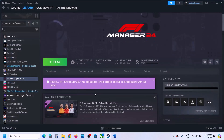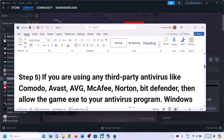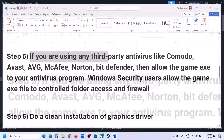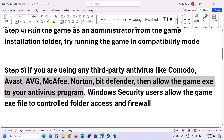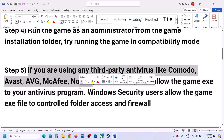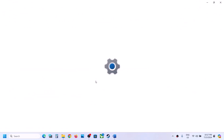The next step is regarding antivirus software. If you're using any third-party antivirus like Avast, Norton, AVG, McAfee, or whichever antivirus program you're using, make sure that you allow the game exe file through your antivirus program.